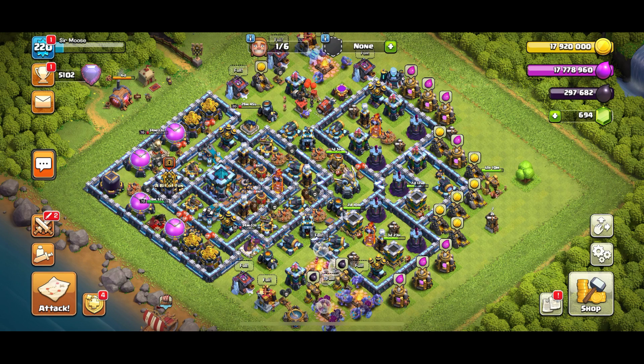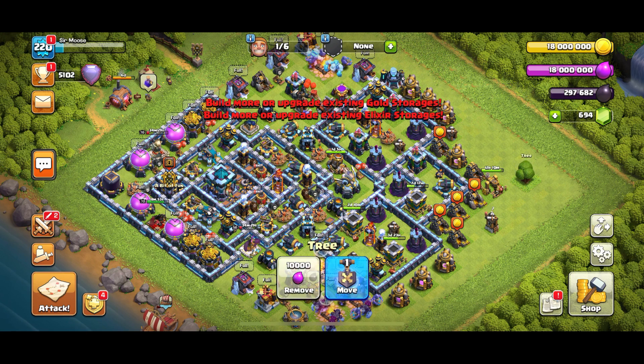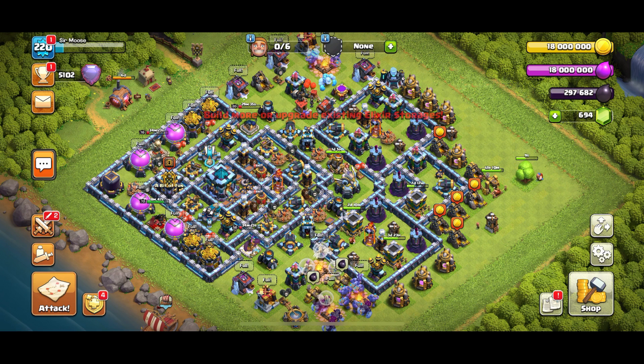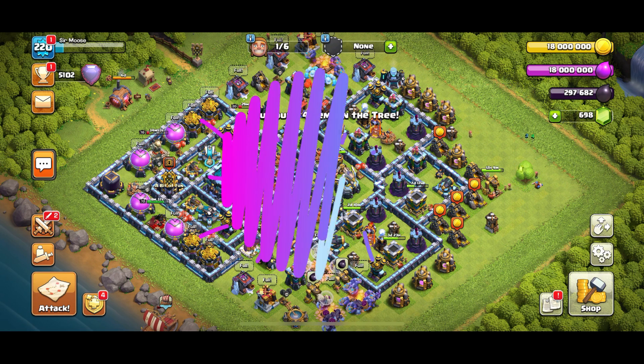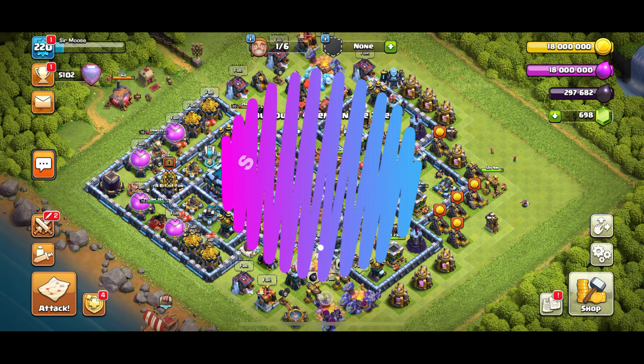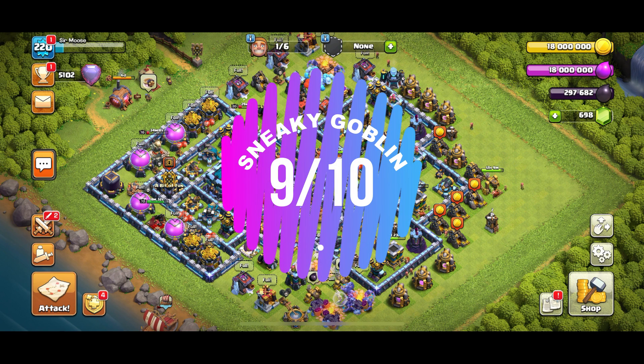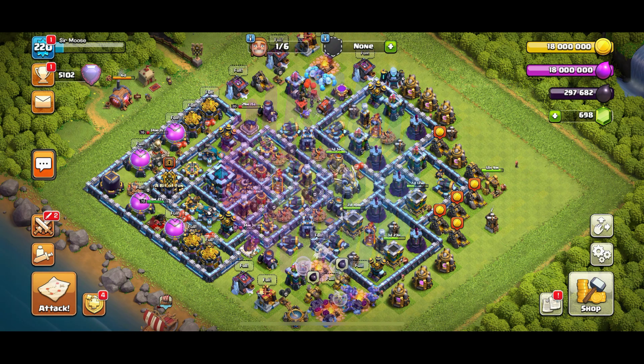Design-wise, it's a beautiful design - you've got the town hall with all the defenses around it, the storages protecting it on the left hand side. Over on the right you've got separate compartments with a single target inferno that makes it very awkward for any type of queen walk, and on the left hand side it's the same. I really like this base. Its performance was magnificent: 14 attacks, 5 one-stars, 9 two-stars, best attack was 84 percent. Out of 10, we're giving this base 9 out of 10 - a really really nice base, really difficult to take down.